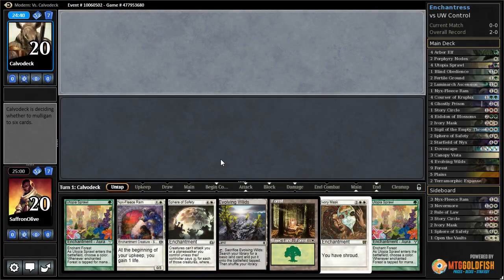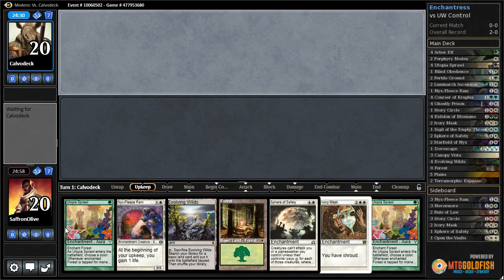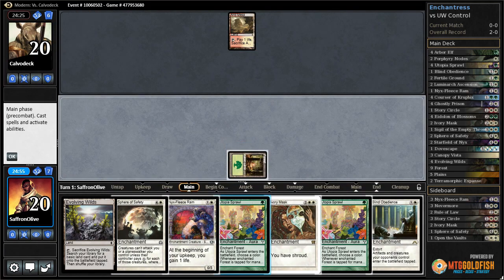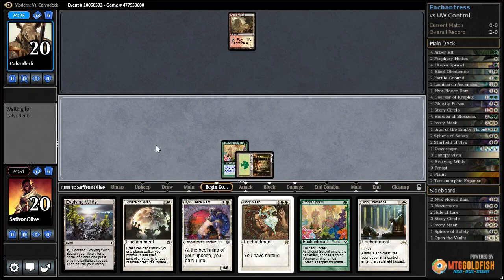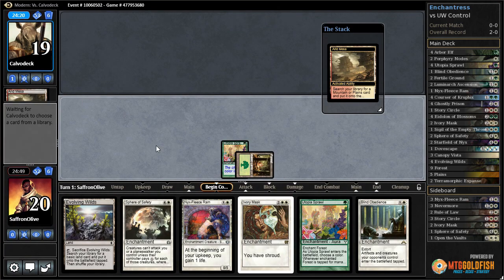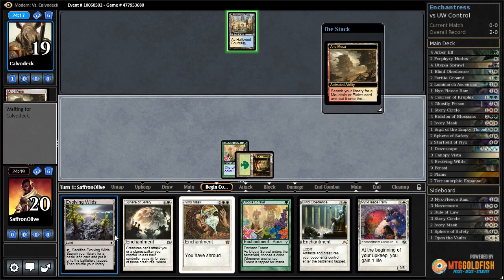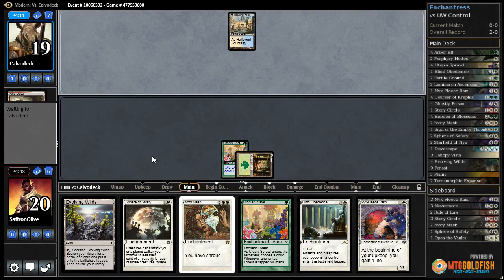Alright, Budget Magic time — playing Enchantress in Modern. This hand is actually pretty decent because we have double Utopia Sprawl and Arid Mesa, so forest and Utopia Sprawl on white. Opponent cracks Arid Mesa — if this is burn... the combo of Nix Fleece Ram, Blind Obedience, and Ivory Mask. Oh, alright — never mind. What is this?